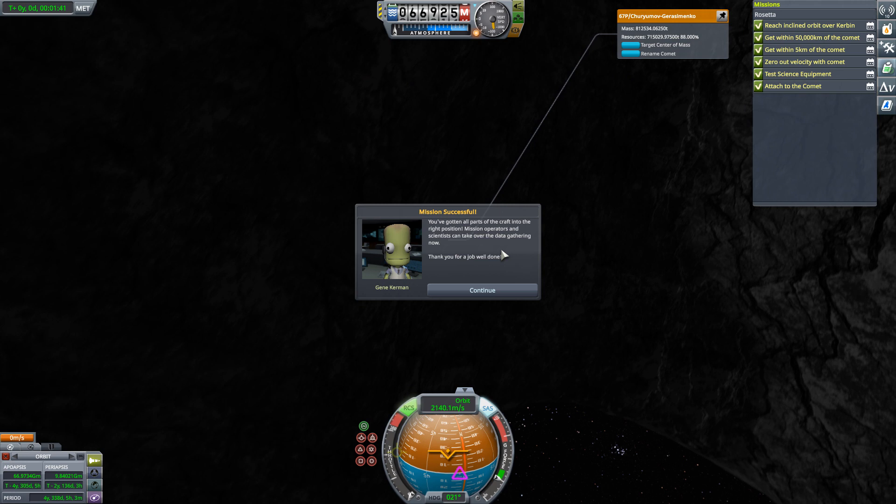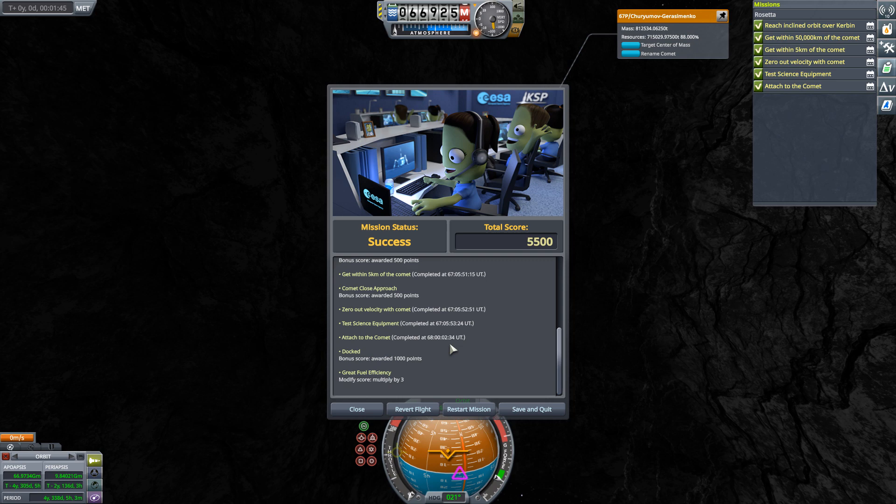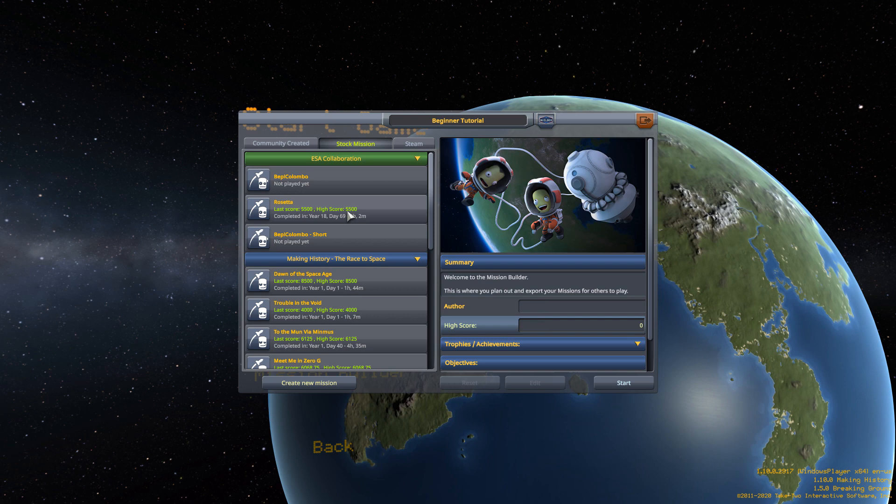Well done — gold award, 5,500 points. Reach the inclined orbit, all that good stuff. I like it. Complete the mission with the gold points. Save and quit, and that will be that particular mission done. ESA up top — Rosetta, max score 5,500, and we got the high score of 5,500 for the gold medal.